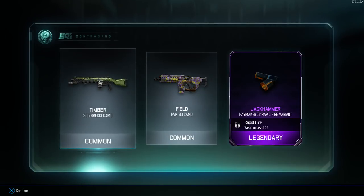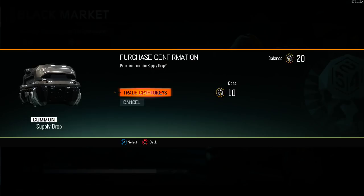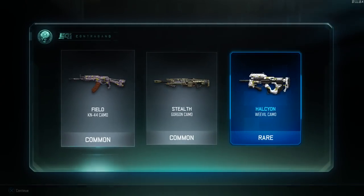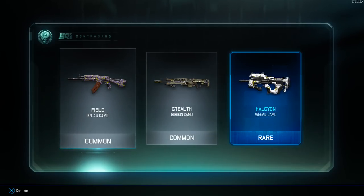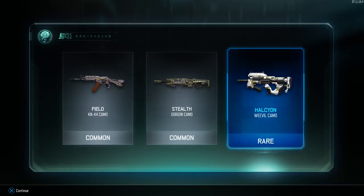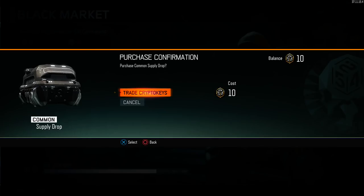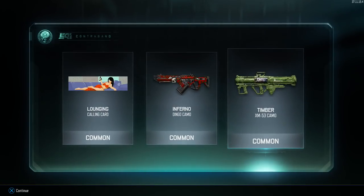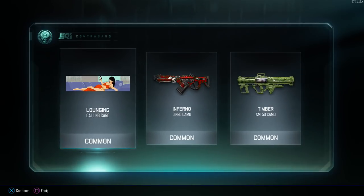And we got the Jackhammer — the Haymaker 12 Rapid Fire variant, which is actually good because if I ever use the Haymaker, I will use Rapid Fire on it. So that is a usable legendary attachment. A few commons — we got a rare and legendary so far. And we get a third! Oh, we're on a fucking streak. A Weevil Halicone. Again, the Weevil — I already have a cooler Weevil camo, but it's a rare so we're throwing it in the good category. We end up really shit at the end — we started out good and ended like shit. But at least we got a new calling card, so it's in the 'I'll deal with it' category.